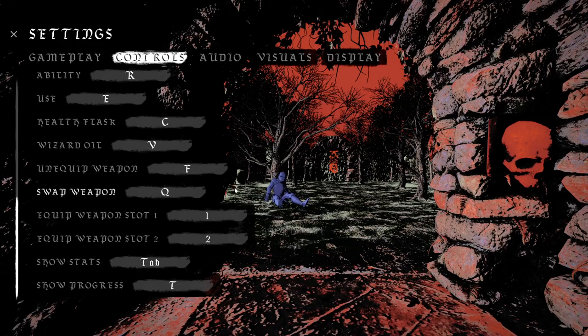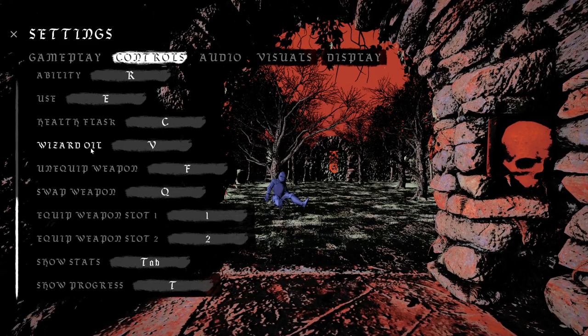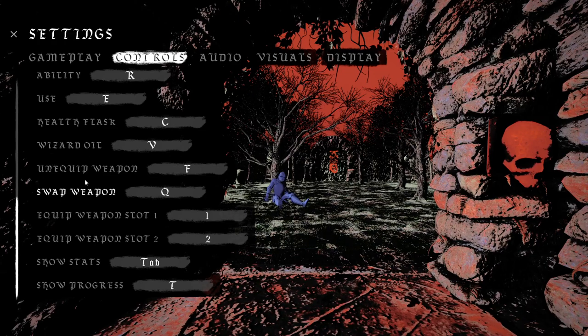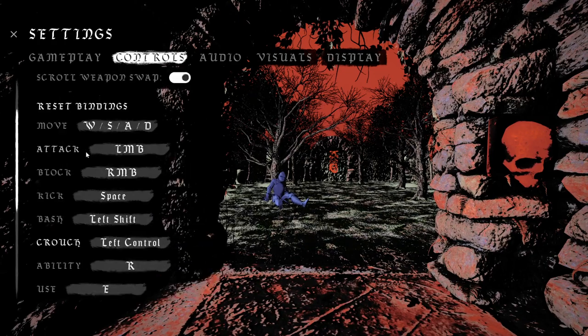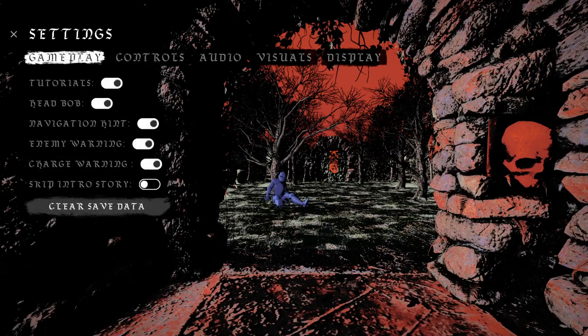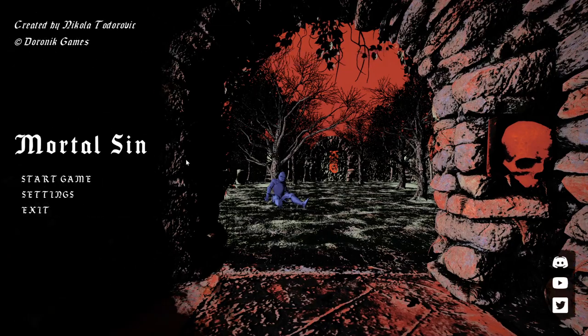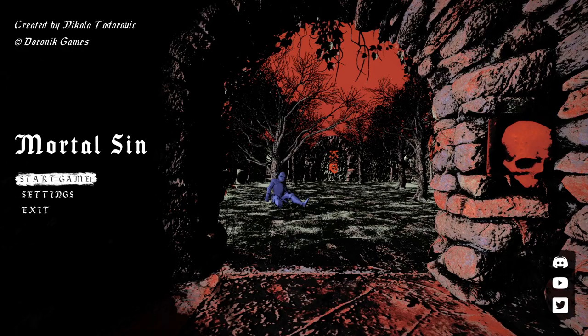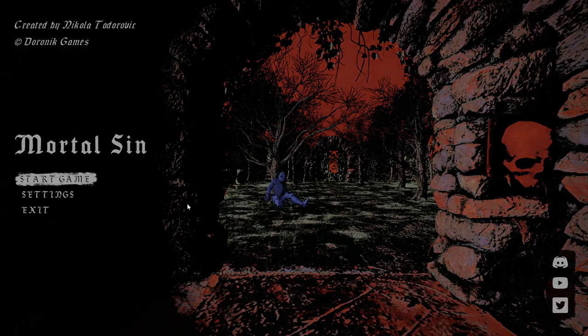Controls seem interesting — wait, was this 'Wizard Oil'? I like the font but some of the letters — not sure what alphabet it is. These are the keybindings; I'll probably stick with what it is unless we need to tinker with the controls. For now, let's stick with it and let's start Mortal Sin.